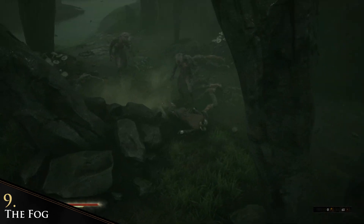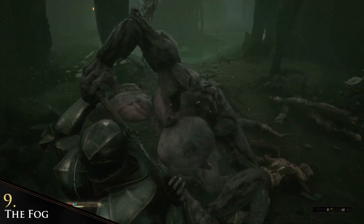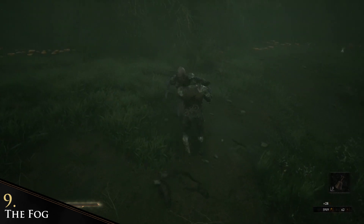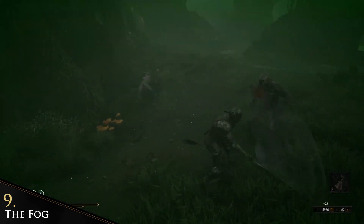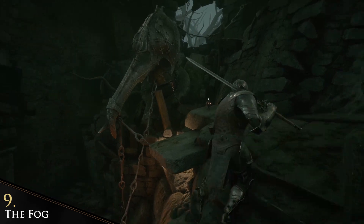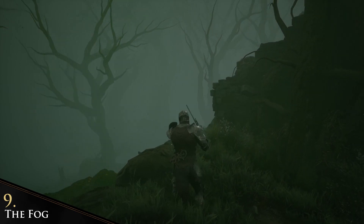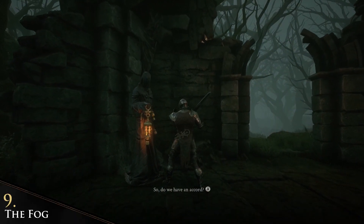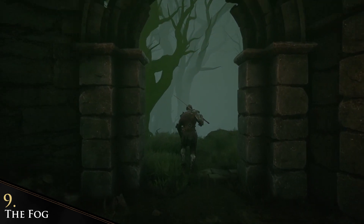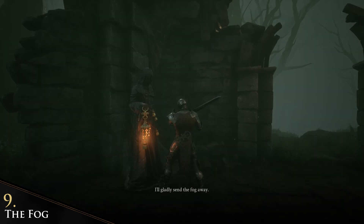After killing a boss you might notice something has changed — every human in the woods becomes a powerful vampire monster. But the fog also unlocks frog statues, and if the fog is active you can get an item from each frog. To get rid of the fog, come back and speak to the big NPC to unlock a new parry ability. However the fog isn't gone forever — after defeating the next boss it comes back. If you have slayed all bosses but want to explore the world with the fog again, speak to Tassus: for some glimpse he can bring the fog back or send it away.